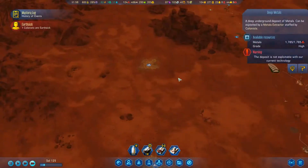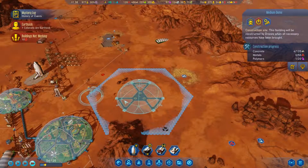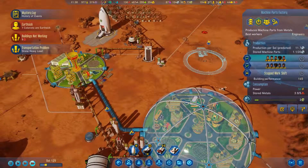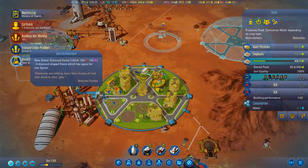Kind of wanna build out over here — I did not leave room, apparently. Oh well. We also got giant crops last episode, which was pretty good. Gem architecture — new dome, diamond dome — diamond-shaped dome which has space for two spires. Yay.